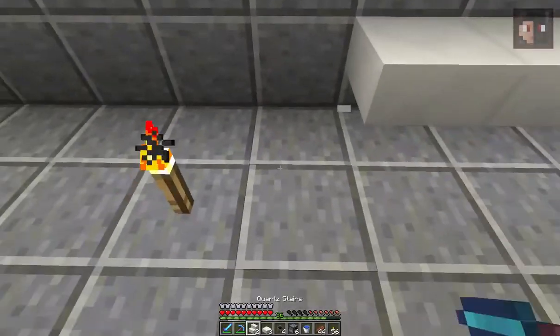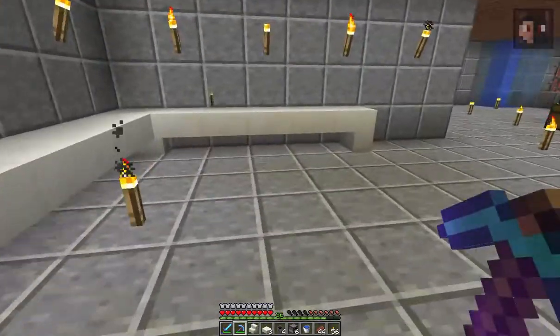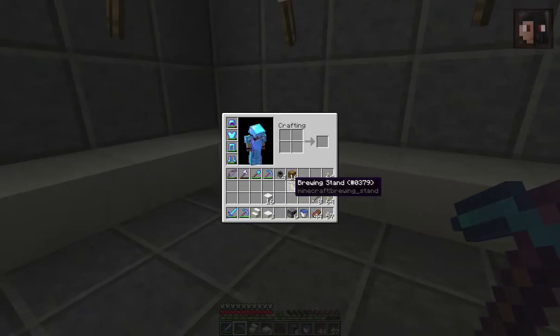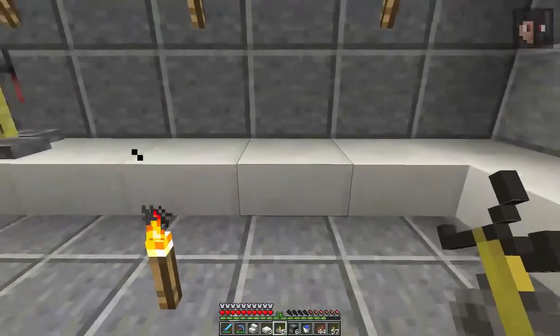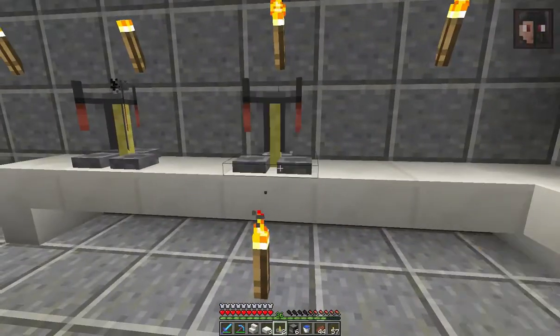Let's get rid of this one here. We've got our countertops, and this means we could put on the brewing stands. So let's do that — I think one here would be nice, one here, here, here, and there.